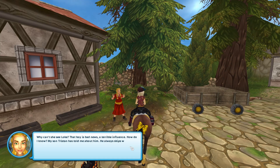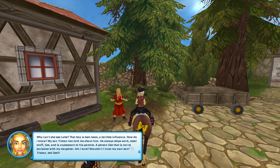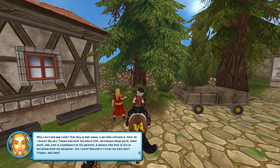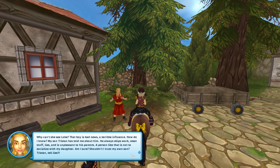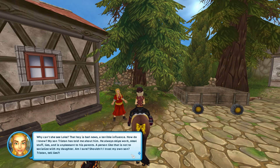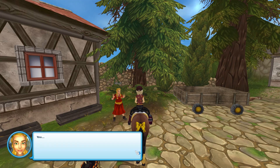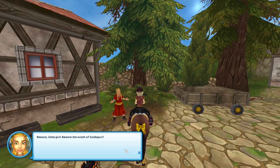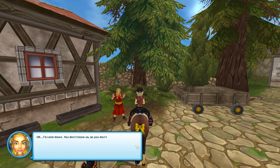Why can't she see Loki? That boy is bad news — a terrible influence. My son Tristan has told me about him: he always skips work, steals stuff, lies, and is unpleasant to his parents. A person like that is not to socialize with my daughter. Shouldn't I trust my own son? Tristan, tell lies? How dare you! Beware the wrath of Goldspur. Okay, I'll calm down. You don't know us, so you don't quite understand what you're claiming about us.